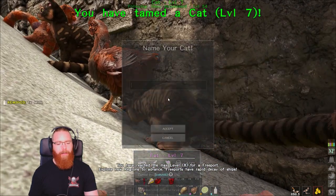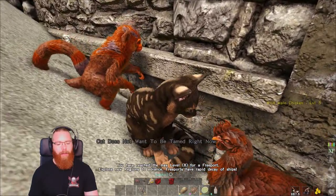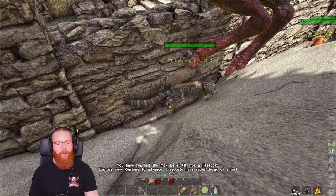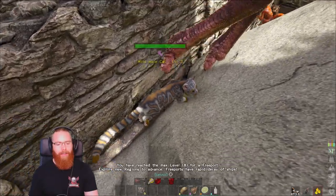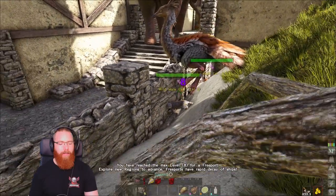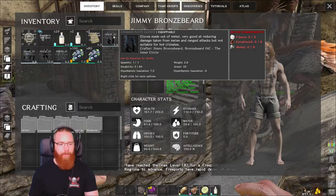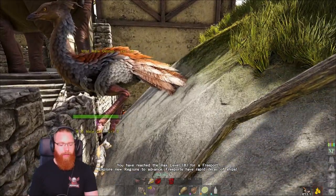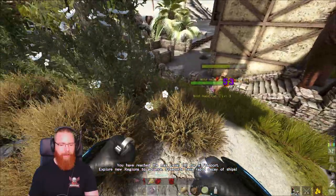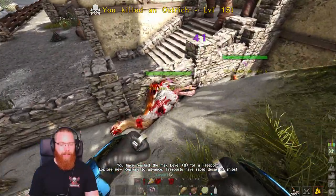Come on, don't bug out now - there we go. This one does not want to be tamed right now. Oh look at that one - please don't be bugged. The only thing I've got with me is brass knuckles. Maybe this ostrich is in the way - this is going to end bad. Come on ostrich! Well I clunked that thing - look at this. Nearly knocked out an ostrich!